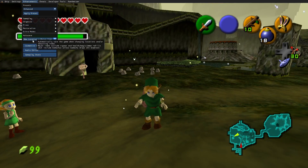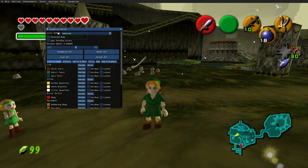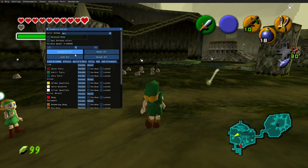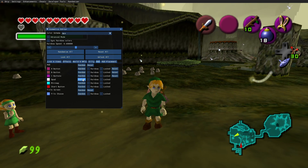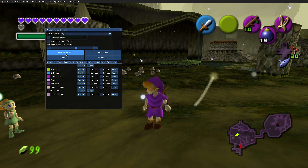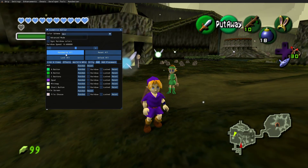In Enhancements we also have the Cosmetics Editor. Here we can change a bunch of things like the color scheme for the buttons to be GameCube or N64 style. Besides that we can make them completely different — when you press 'Randomize All' you can see just how customizable it really is.